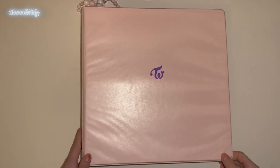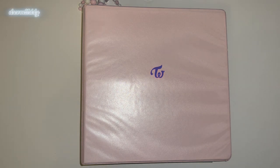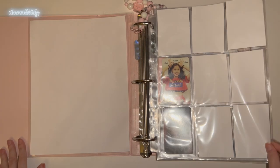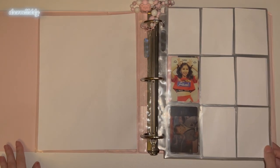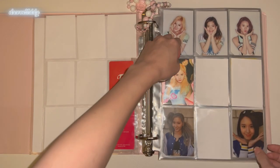Okay, here's my Twice binder. Last year I collected OT9 for a bit, but I dropped down to collecting my top three — OT9 for certain eras and certain OT9 sets. My current top three are Sana, Dahyun, and Chaeyoung. I collect all their Korean album cards except their Twice Coaster Christmas cards. I collect OT9 for Between 1&2 and Taste of Love, and I'm collecting Twice Coaster Lane 1 and 2 OT9. Anyway, here we have The Story Begins — this is really sad, I would like to get most of my Twice collection done this year. And here's Page Two — I'm missing three cards.